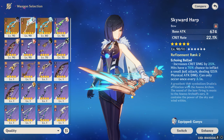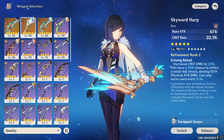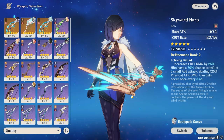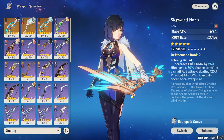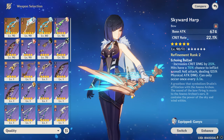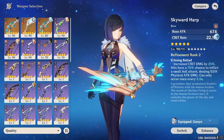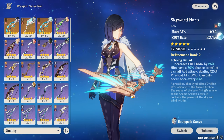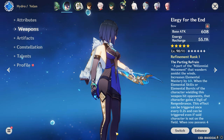You can give the Skyward Harp to any bow character literally. If you don't have other weapons and don't want to wish for them, you can definitely give this weapon to any bow character. It's going to be absolutely insane — that's why it's at number five.